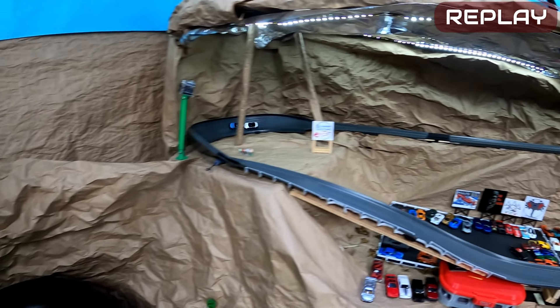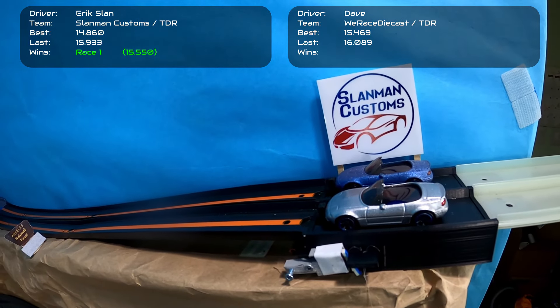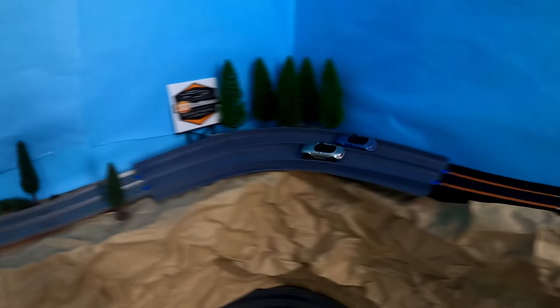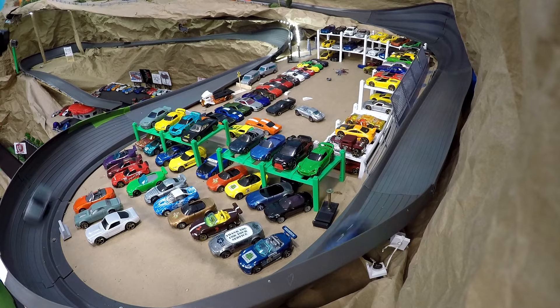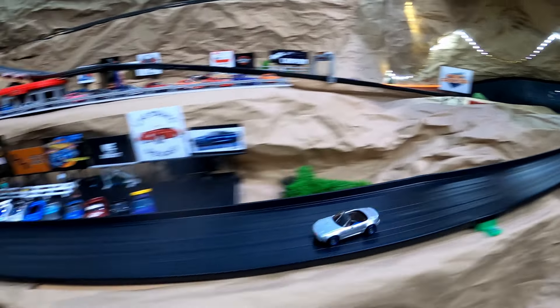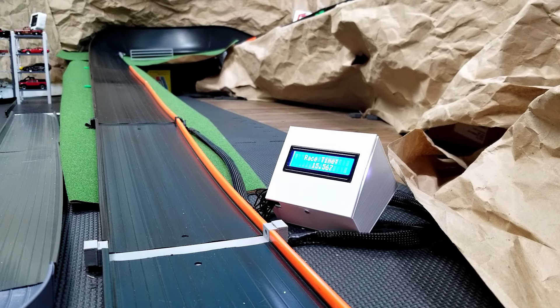Looking at the replay, Dave had some understeer and drifted out — it doesn't look like he even finishes. Now sides switch. Dave is on the inside and needs this win to stay alive. He needs to beat a 15.550 time to retain the inside lane, and he keeps the inside lane advantage. He puts down a great run, leaves Eric in the dust, and posts a clean finish with a 15.567 time.